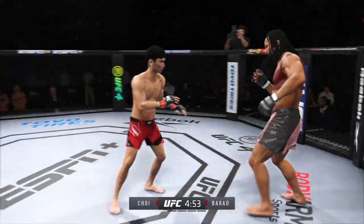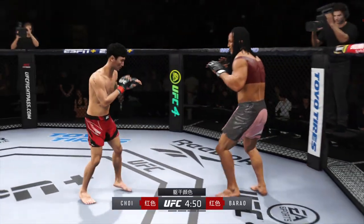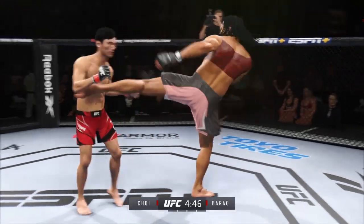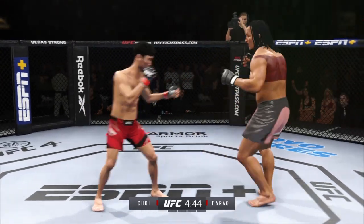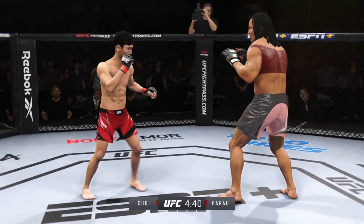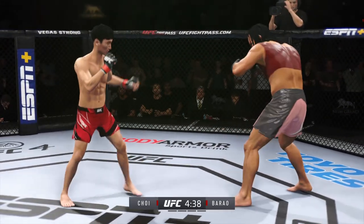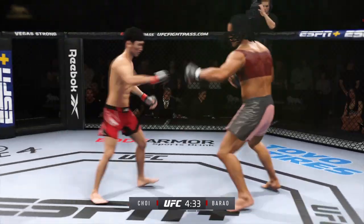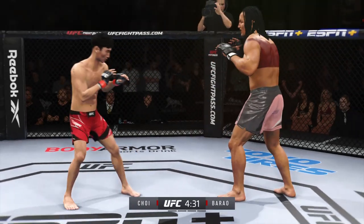Huge right hand. Straight right, hit right here. Early round one — we'll see if he can use that jab and try to keep his opponent on the outside.